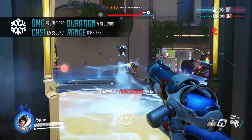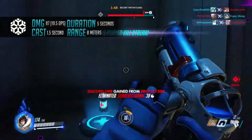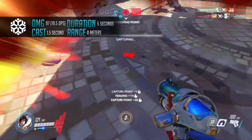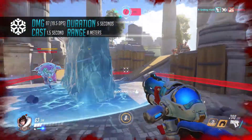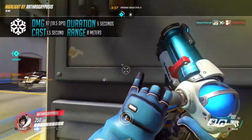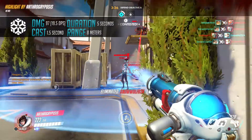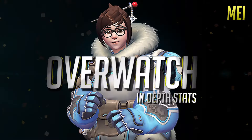Finally, let's discuss May's ultimate: Blizzard. Blizzard is an incredibly effective way of killing enemies off an objective or to help your team advance. Blizzard will do 97 damage, or about 19 and a half damage per second. The cast time on Blizzard is one and a half seconds. Once cast, Blizzard will last for a total of five seconds, and it will take three and a half seconds to freeze an enemy within the given radius, which is eight meters.